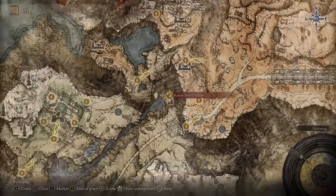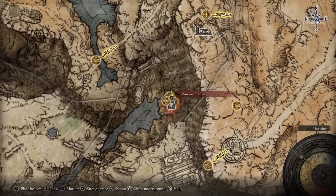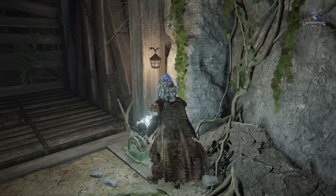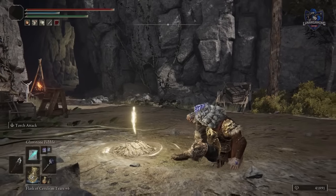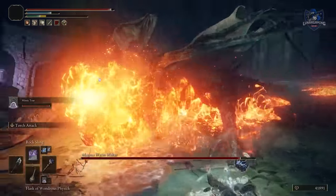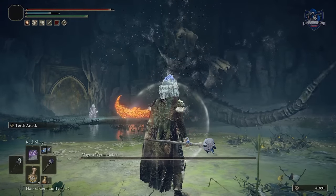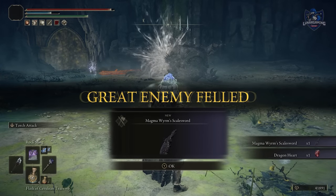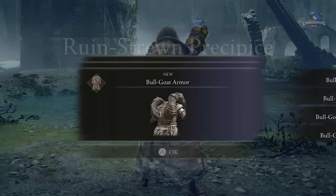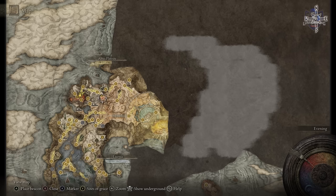Next we're going to pick up the letter from Patches. Since I killed him I won't have this part, but I'll go over the steps anyway. Make your way to the Ravine Veiled Village, go through the caves to the Rune Strewn Precipice, and reach the Rune Strewn Precipice Overlook where you'll fight the Magma Wyrm Maker. After defeating him, follow the red mark to fight the Great Horned Targoth, found right next to the Magma Wyrm grace point. Defeat him to get the Bulgot armor, then return to Patches to get the Magma Whip Candlestick.